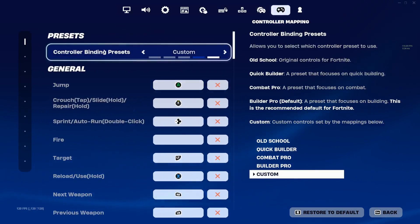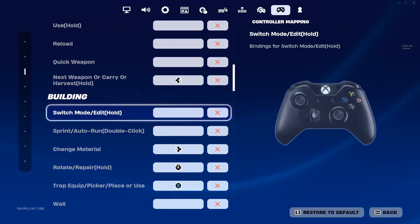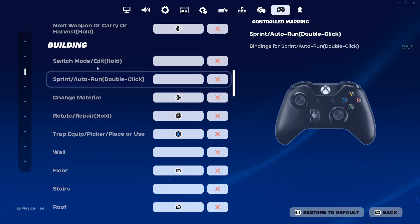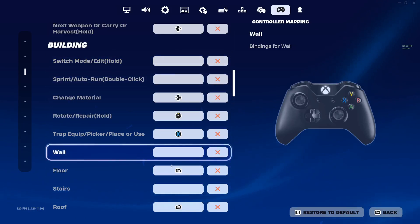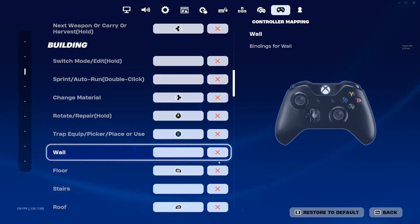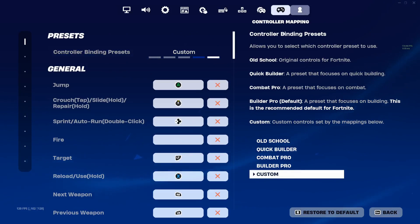Another big thing: if you're playing build mode, you need to come to the controller mapping and change it to custom. Then come down to builds and clear wall and stairs. I also cleared switch mode. If you're using Combat Pro, I have crouch bound, but I like to be on custom, so I clear switch mode, wall, and stairs. Just click the X on them to clear them, so when you're building the builds don't interfere. That's basically it for the settings.